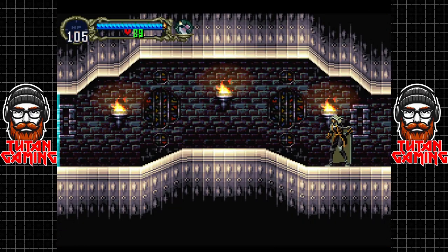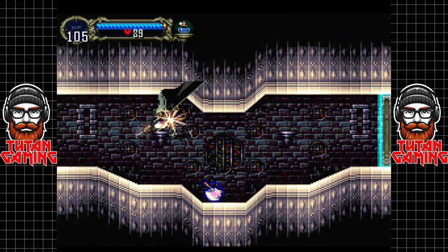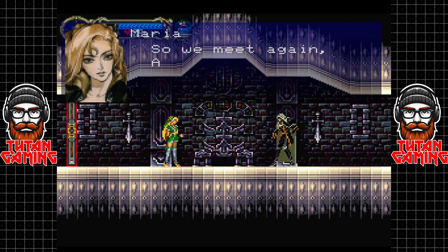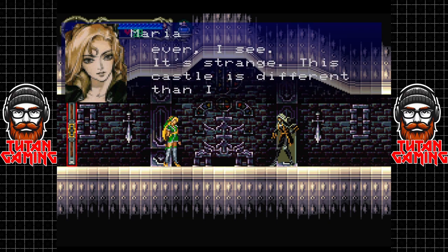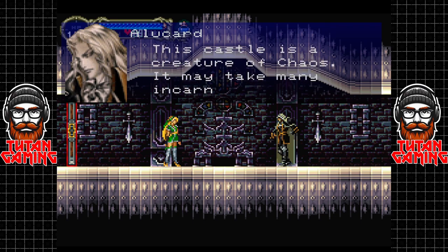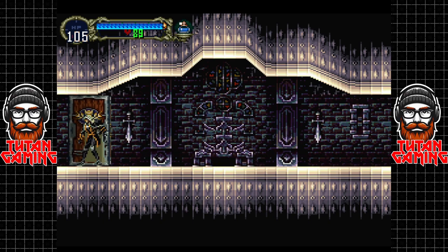Here's our first blue door — we finally have the power. Oh god yes, holy water is like my favorite sub-weapon. Oh hello, Maria! 'So we meet again, Alucard.' 'It seems so — as friendly as ever, I see.' 'It's strange, this castle is different than I remember it.' 'This castle is a creature of chaos — it may take many incarnations, so I can't trust my memories.' 'Oh well, I'll do my best.' 'Good luck.' Likewise, Maria — I'm sure we'll be seeing you around in the not too distant future.